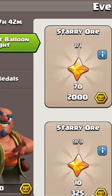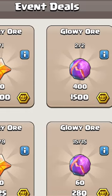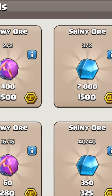This event will not have any skins or hero abilities available for purchase in the trader, but the super medals can be used to purchase up to 6 different offers of ore for hero equipment upgrades.